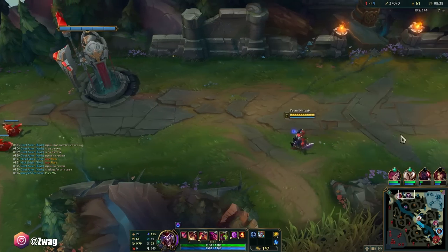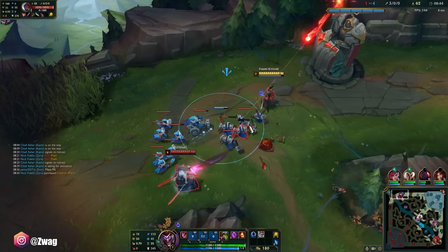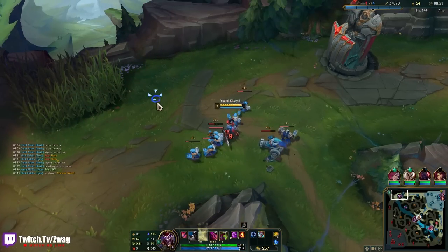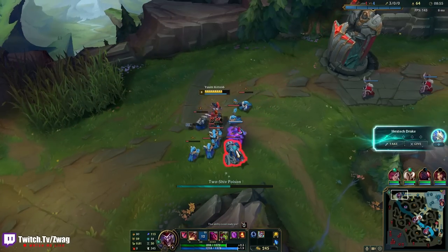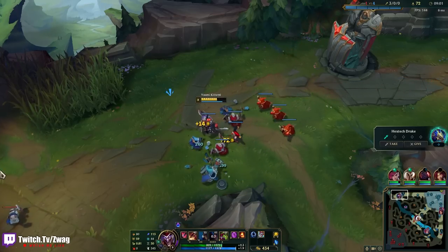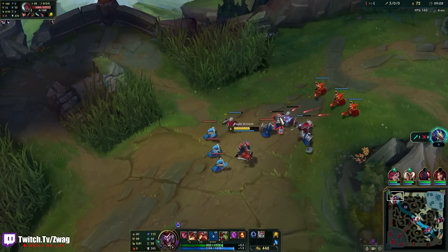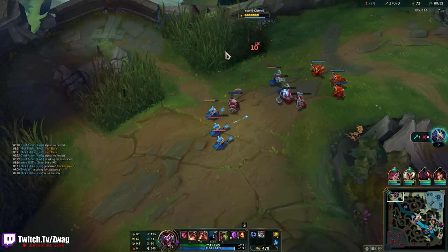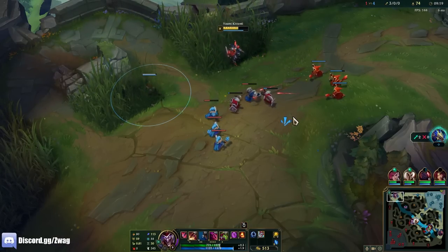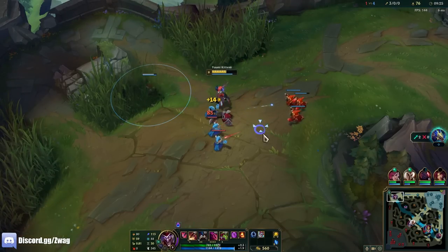Zilean will be pretty strong versus me because of the spell shield. I'll just tank these minions — I don't care if I lose health, I don't need it. Now my boxes can clear waves too. He doesn't want any of this. Now my E just chunks like 20% of his health every time I use it.